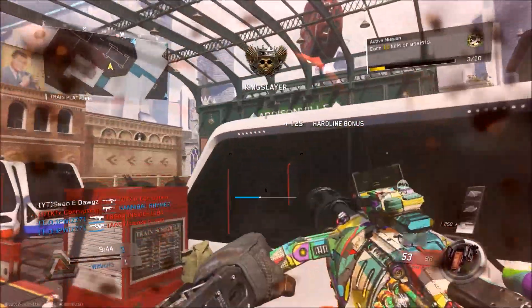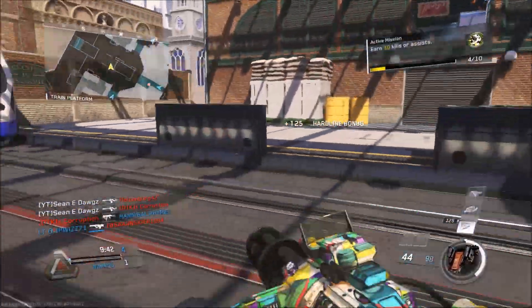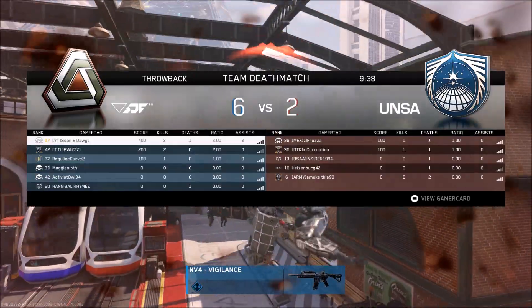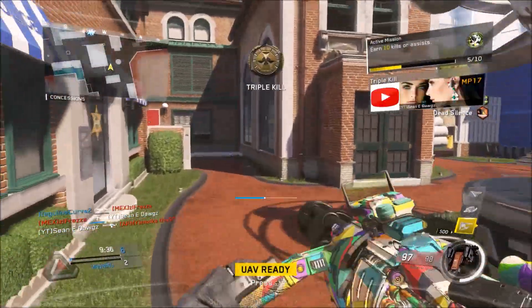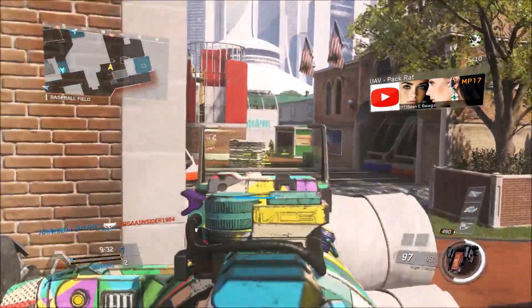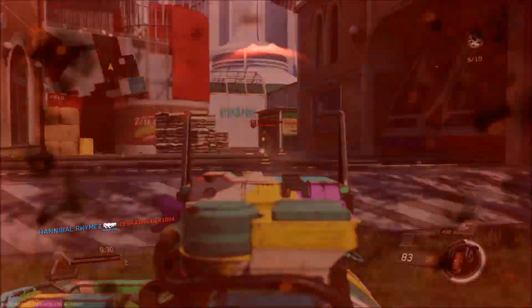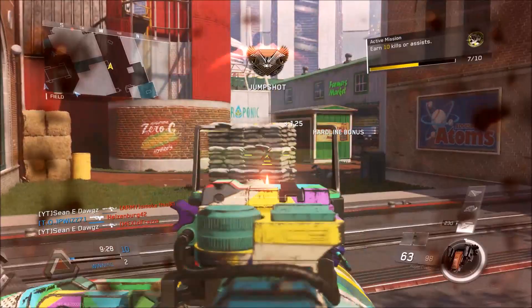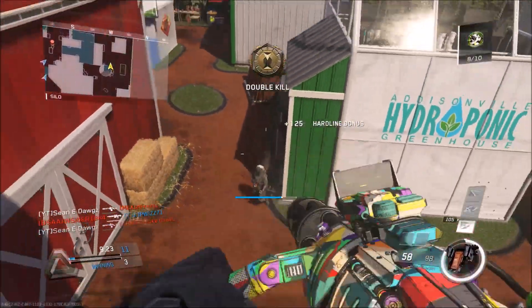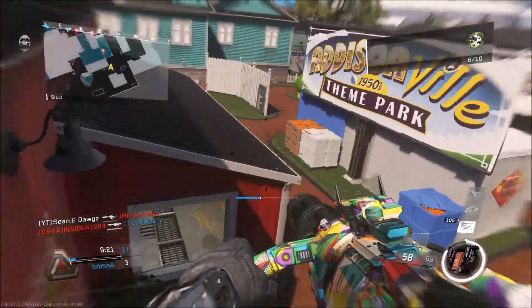That way I can give you some action-packed gameplay. There's definitely some leeway with those last two points on the class setup — you could put on Extended Mags, or Stock if you like holding down areas and slowly strafing around. You could even put on Dexterity if you don't like the long reload time. But overall, using the Trojan sight with this combo of Grip, Quick Draw, and Rifled Barrel, you should be good to go.